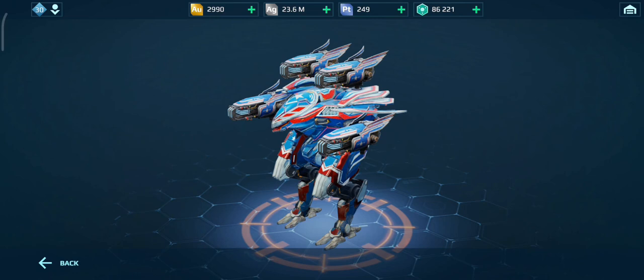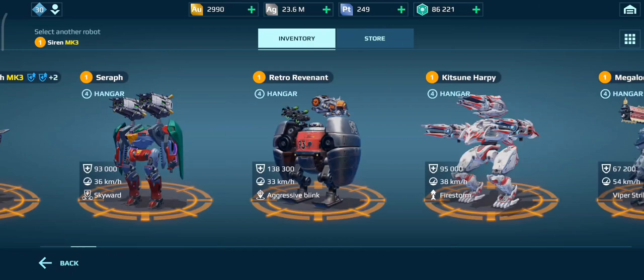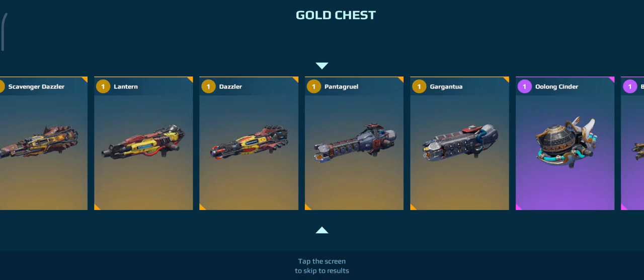Look how amazing that looks — that is so good. Where's my Corrupted one? I need them all to be in a line. Let's go! We've got Freedom, Corrupted, and Regular. Let's go — I'm the Fafnir Collector! No way, I can't believe I finally got that — that's taken so long. We've got four more to open; we probably won't get another Super Chest. I can't believe I got that, I'm doing so well.